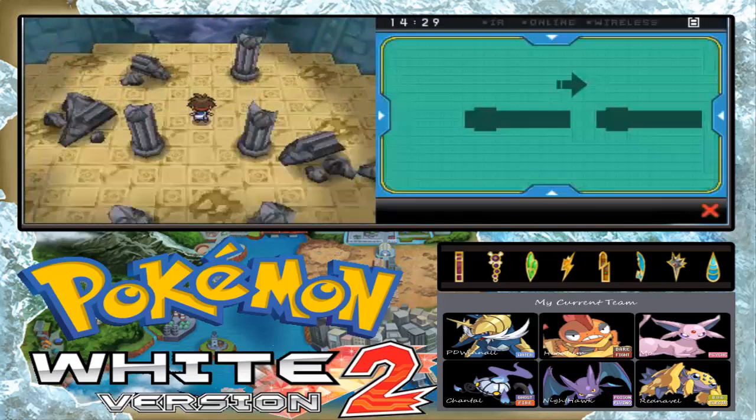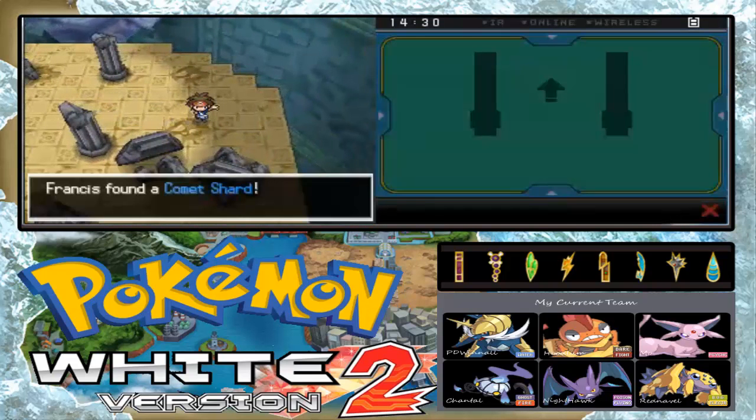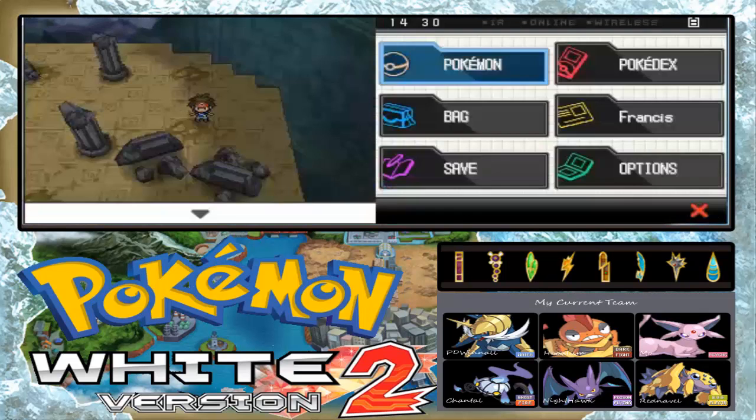We're getting some items here. I think this is another one — a Comet Shard again. That's twice. Okay, we're gonna settle that up later on.